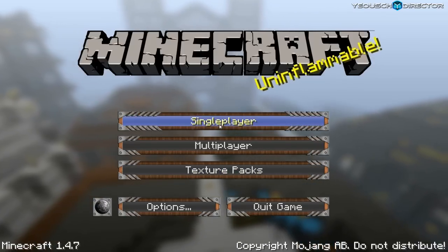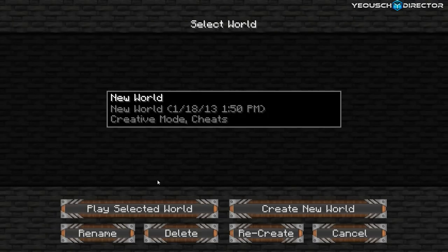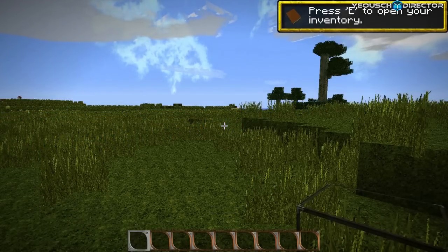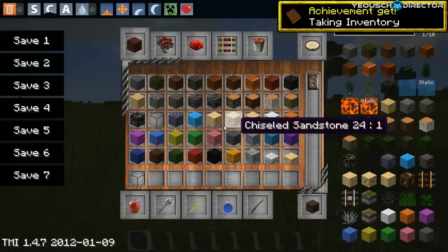Now we're going to go back into the game, click single player, click into our world, and open it up. And there it is — Affinity. Really good looking texture pack here, guys. I love this one. And here's your Too Many Items — you can scroll through here. This is updated for 1.4.7.